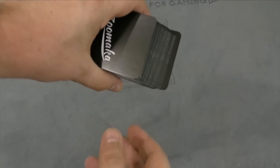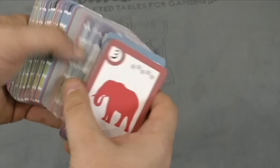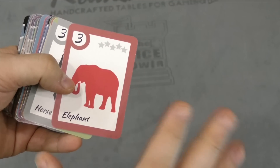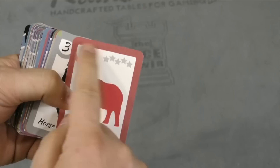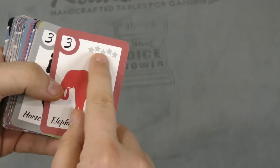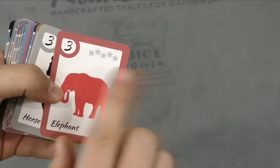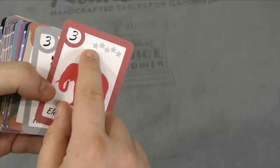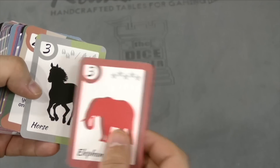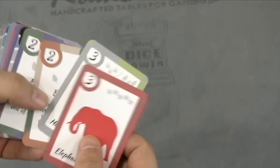The game comes with a deck of cards. You're going to be going through and playing these cards over the course of the game. You're trying to get sections of animals — three complete sections of animals — and you win. This is an animal here; it's an elephant. This elephant has a red color but also has symbols so you know what type of animal it is. It's going to take five of these to finish a section. This one here is a horse; it's two different colors so it can go in either one of those sections.